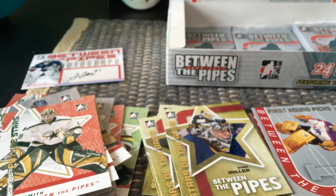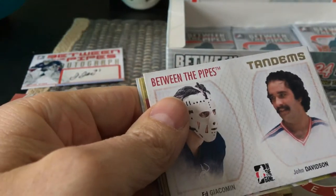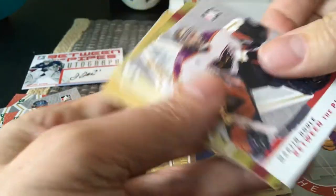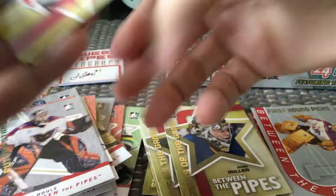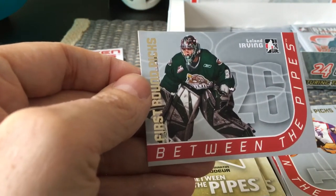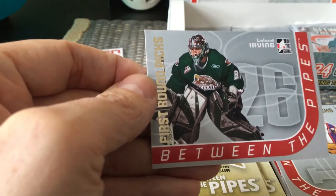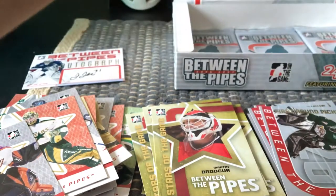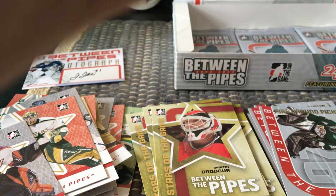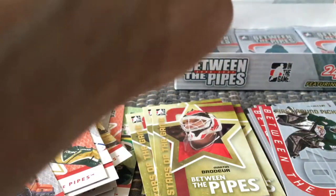We have another one of the Tandems — this time it's a Giacomin and John Davidson. That's a nice subset. There's a Montoya Future Star, and here we have Marty Brodeur Stars of the Game — I guess he was still playing back then. Another Between the Pipes First Round Pick: Leland Irving. We still have a few packs and a couple of hits to peek at. There's a messy table of cards at this point, dividing up all the subsets.